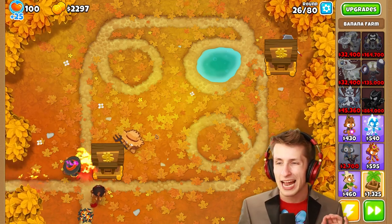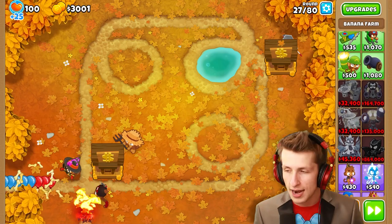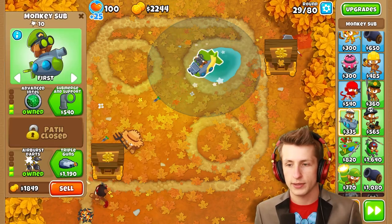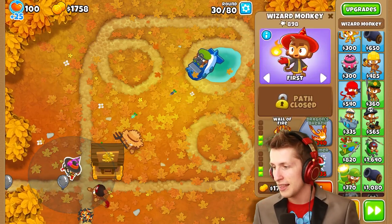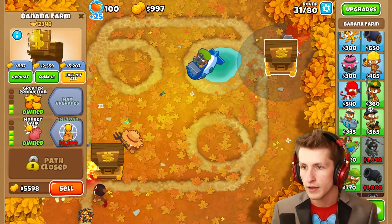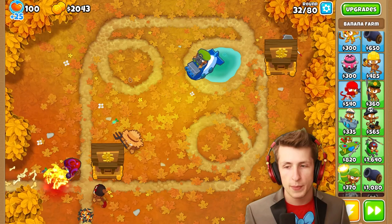Now maybe we just focus a little bit on defense — because I'm a fan of not dying, not having to absolutely lose. Let's get a submarine. Submarines are really cool — submarine, advanced intel, and then triple guns. I love submarines, they're so good. And then we can get shimmer — now he's the only one that can pop lead balloons, which is a little annoying. But that's okay. This bank is at $5,000, so we can just save up all of these so that we can get money for the banana farm.